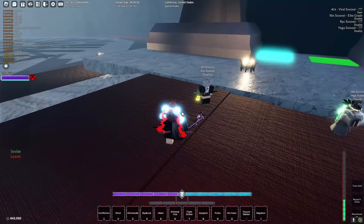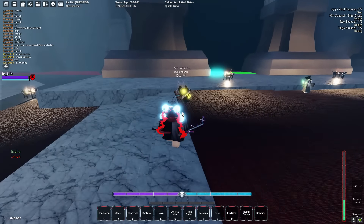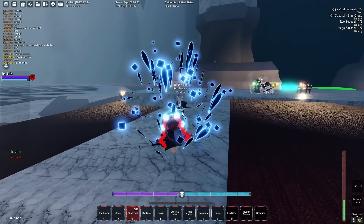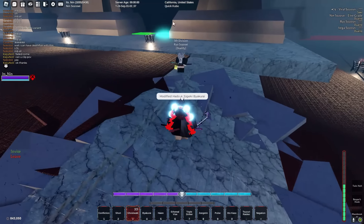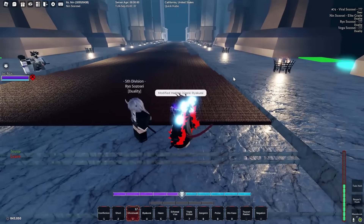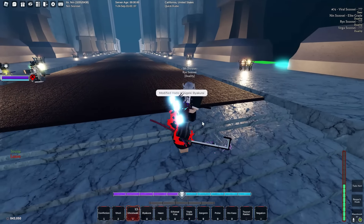For Ghost Walk, your cursor has to be on the enemy when you're spamming R — you have to be aiming at them. When you do that, it does the whole combo: you get the modified haro and the modified yakurai.